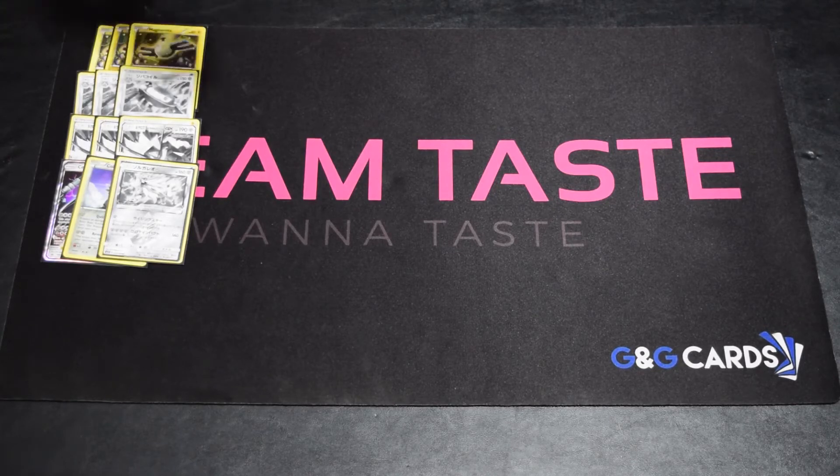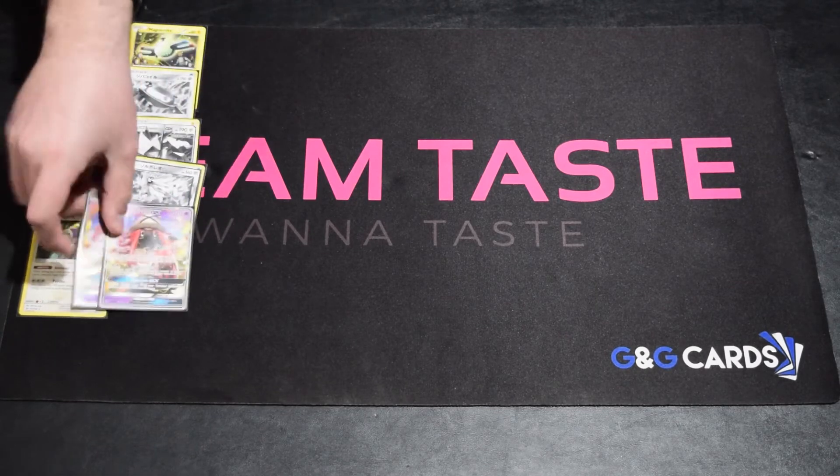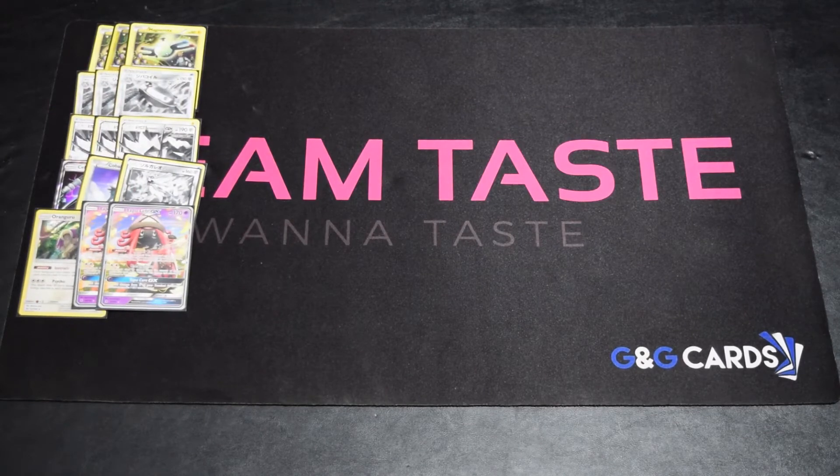Then we've got one Oranguru for draw, which is nice to plop down on the bench, and two Lele's — pretty standard. I kind of tried to build it like a Vikabulu deck, but there are some major differences. Even if you get Magnezone out, you don't necessarily get to attack that turn, which is kind of a bummer sometimes.